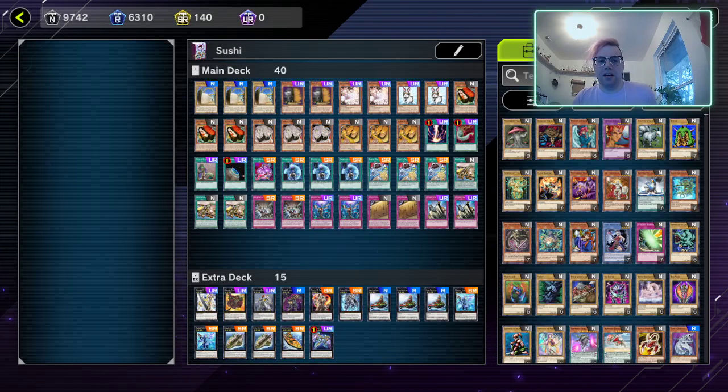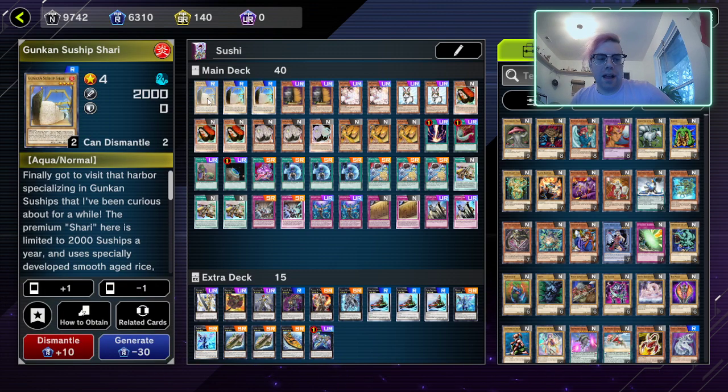Alright guys, I got a quick deck profile for y'all here. I'm doing a Gunkan deck profile. I'm actually a big fan of this deck, it's been a lot of fun. I really like rank 4 toolbox decks. I feel like this deck is mildly competitive at best — I don't think you're going to be seeing this outside of gold, and it has an absolutely terrible Flunder matchup.